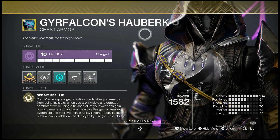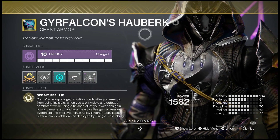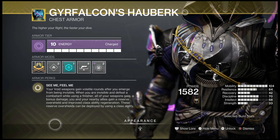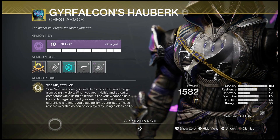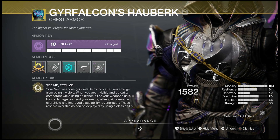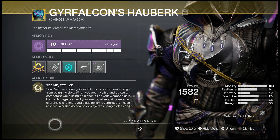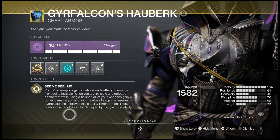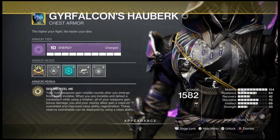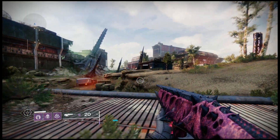This exotic Hunter chest piece — you all know from the channel I already love — has gotten a rework, one that is overall a net buff for PvE for sure. Your void weapons now gain volatile rounds after you emerge from being invisible. The previous damage buff is now given after you do a finisher while invisible, which will also give you the overshield and class ability regeneration. So all the original perks are shoved into doing a finisher while invisible, and you now gain volatile rounds after you emerge from invisibility — so this is like 100% uptime.